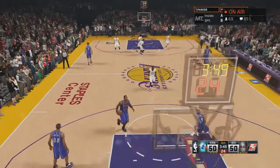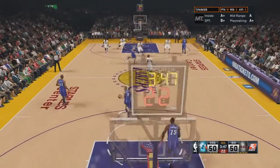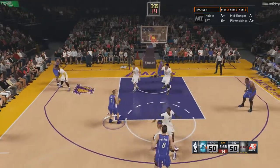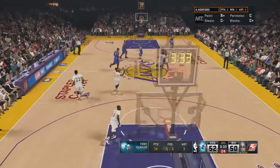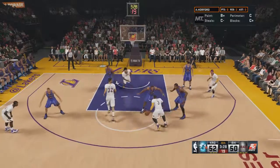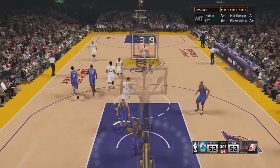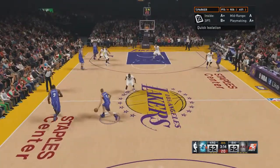Three minutes left and the score is tied. I gotta do something to break away — I don't want this game to go down to the wire. Tony can't get open, then he's wide open — he shoots and scores! It's 52 to 50. Blake Griffin comes down, good stop, but Nate hits a shot — I guess I was too slow to defend.